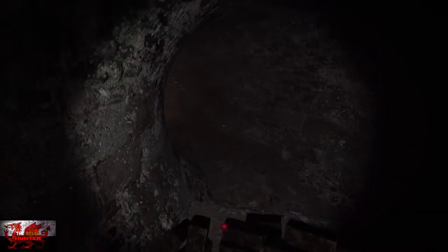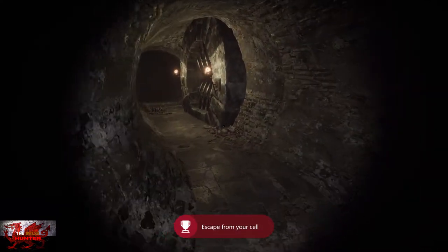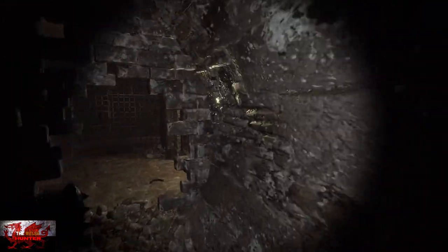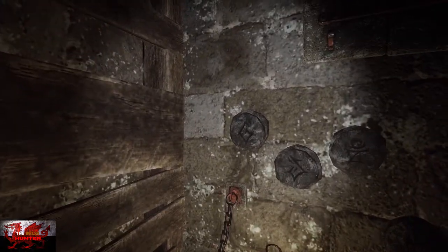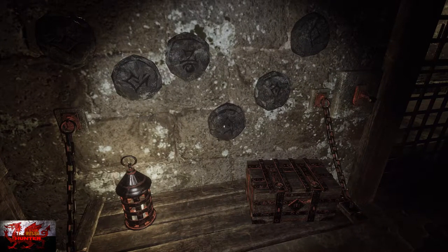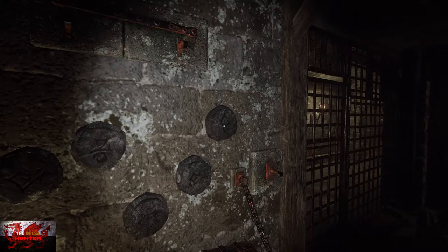Keep going down the hallway and we're going to end up in the next room. You can drop your sledgehammer — we don't need it. On the left you're going to see like six discs — from left to right is one to six. You need to choose the first one once, the second disc three times, the third one two times, the fourth one three times, the fifth one one time, and the sixth one two times.